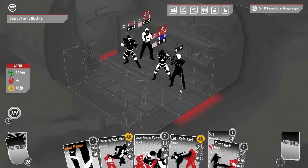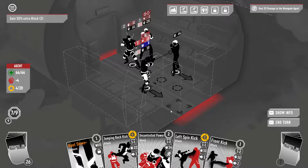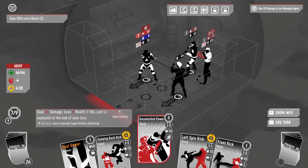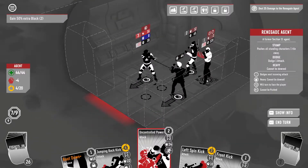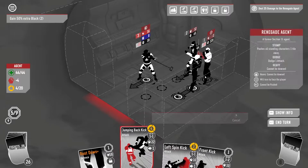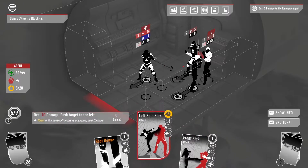Slip. We're gonna have to waste uncontrolled power over here, but that's fine. I think the other cards will have enough damage to finish this. Jumping back kick is 22 damage by itself, so that's almost all we needed.